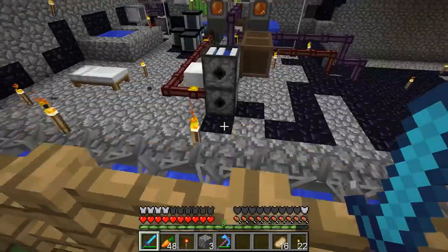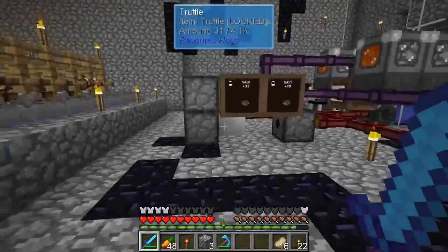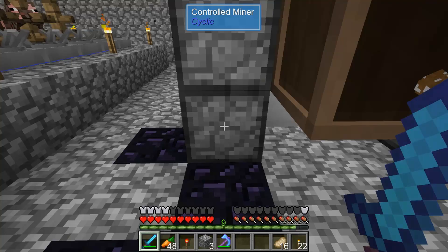And then the controlled miner here doesn't recognize truffles as different things. If you look, it just says truffle truffle, but one of these are quartz truffles. Just any type of truffle works for the whitelist.